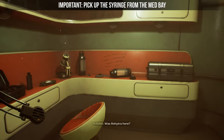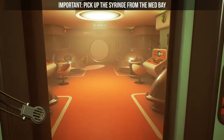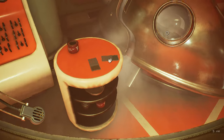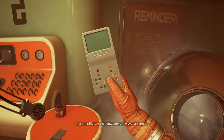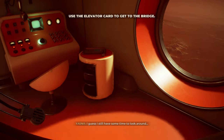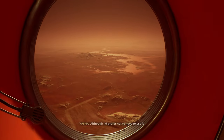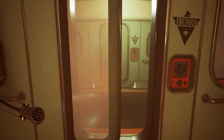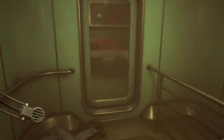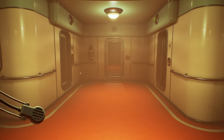Follow through these doors, around the dead bodies, take a left, and inside you will find the key card and the syringe. The access card is on the left side table, and the syringe is next to the window on the left as well. Grab both — the syringe plays a part in one of the endings. If you grab it now you don't have to come back to the bottom of Condor; you can just reload your save point every time. Head up to the bridge.